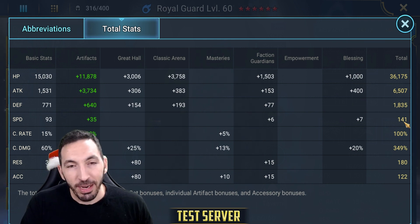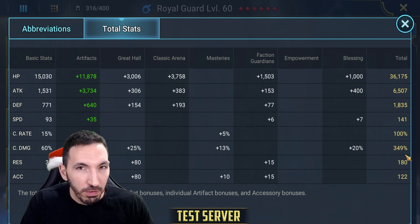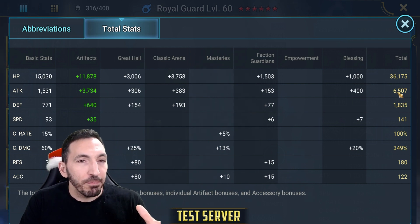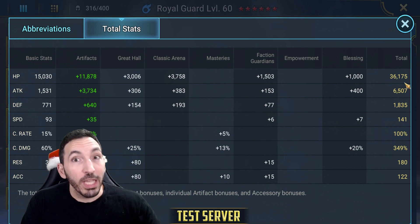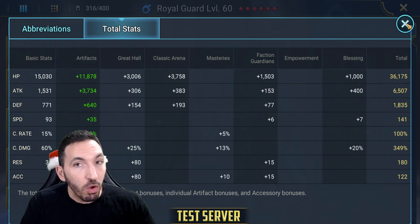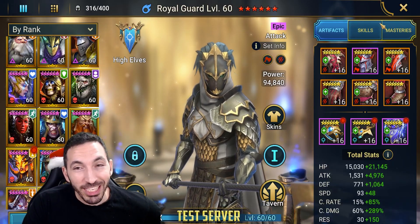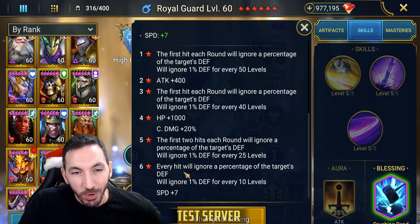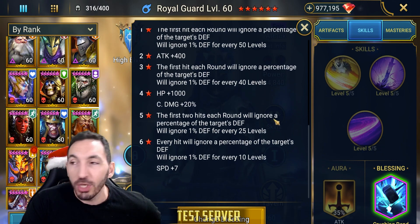This is a champion we usually build without worrying about attack, but I thought might as well. The difference in crit damage was very little — with Savage set I could get 352-353 — so I pushed attack to six and a half thousand. The whole multiplier benefit for Royal Guard comes from critical damage and the enemy's max health. That's how you build enemy max HP champions: Royal Guard, Coldheart, Acrizia, Seer, Armature. Royal Guard has a six-star awakening with Crushing Rend — every hit ignores a percentage of the target's defense, one percent per ten levels.